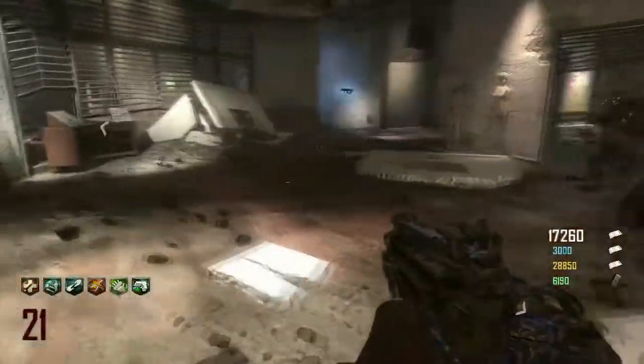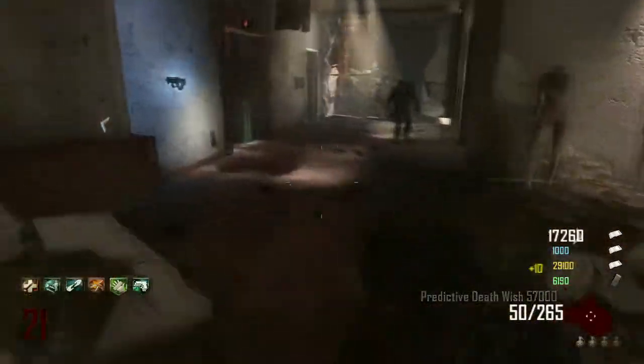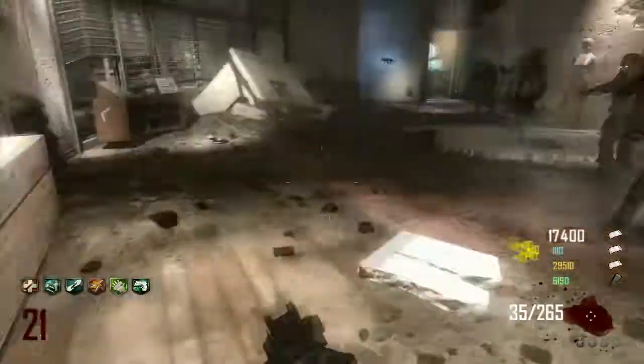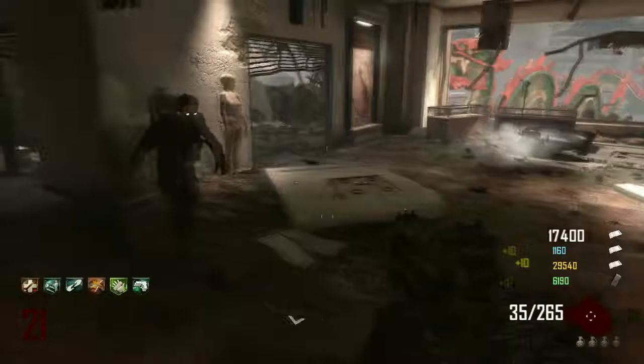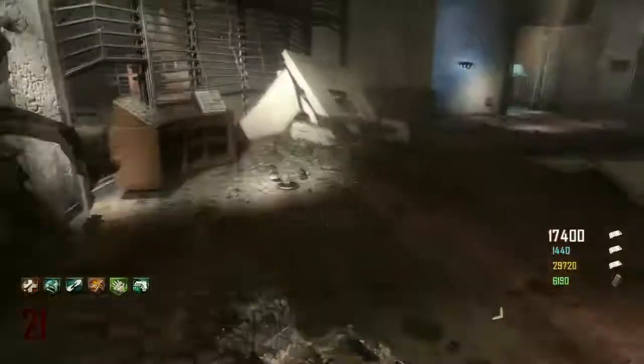I absolutely love it. There are some really tight training spots which I love — I don't like doing the big training areas. What you're seeing now is probably the method I'm going to use: it's the PDW strategy with the flinger, because this thing is an absolute boss. I can just run round on higher rounds and fling the zombies.